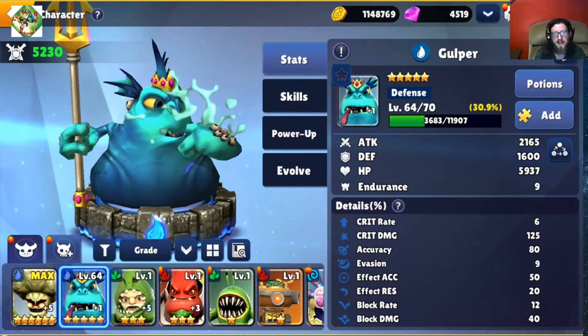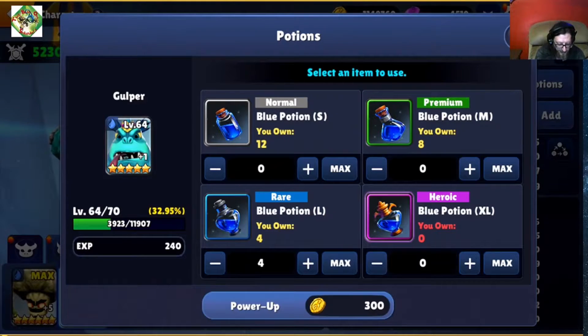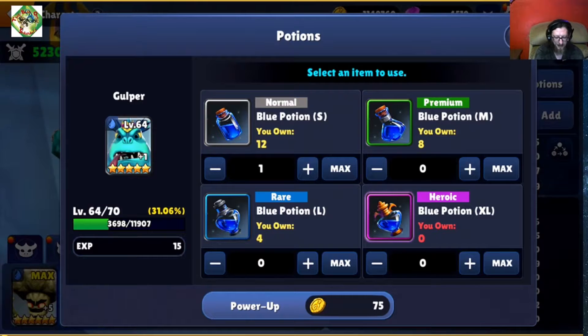It also says that blue potions of any size now cost just 75 gold a piece, and the smalls have been increased to 15 experience rather than 10.